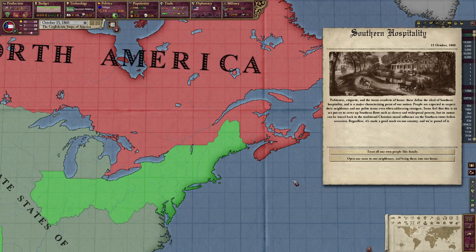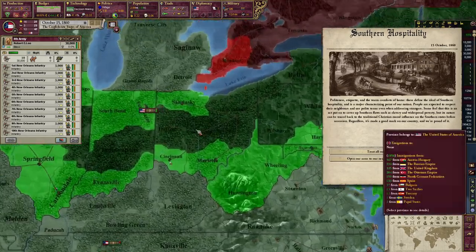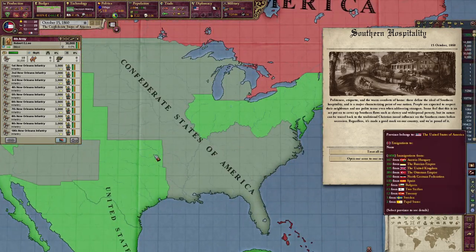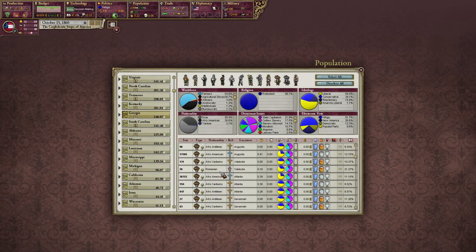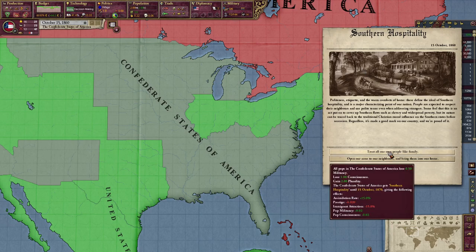We actually have equal numbers of soldiers as them. I think we just try to kill them off as fast as possible — kill all the American pops off. Are we still assimilating people here? That's the most important question. Yankees won't assimilate because they're not accepted pops, but this is a core population. I'd rather assimilate them as fast as possible, so treat our own like family. There you go.